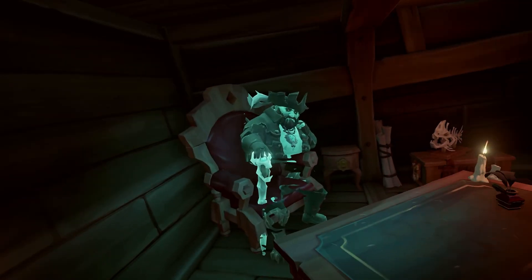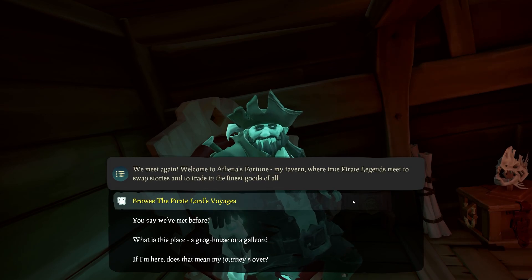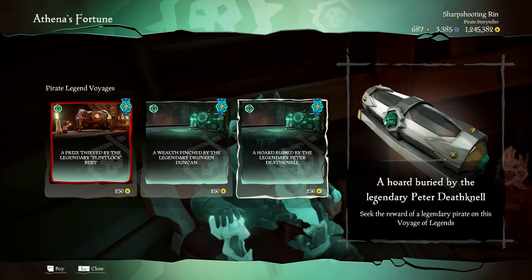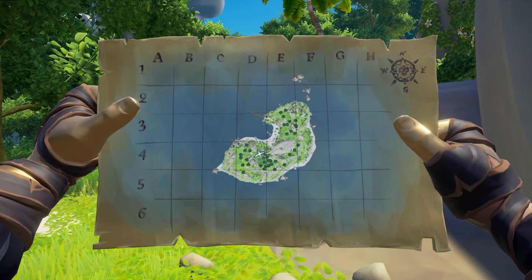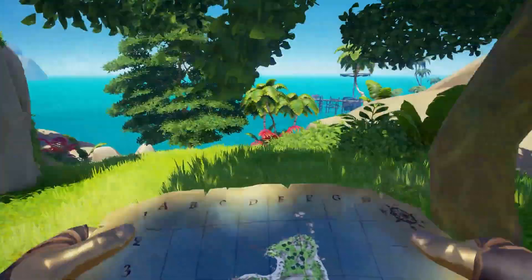Athena Missions are pretty self-explanatory if you've played the game for a while. Essentially they are two-part voyages that take you to a sequence of random islands. Inside these voyages you'll have missions from all of the factions to complete, and upon the second chapter you'll be given the task to find an Athena's Chest that can be turned in to the Mysterious Stranger.